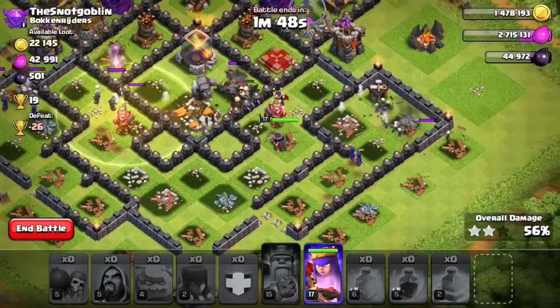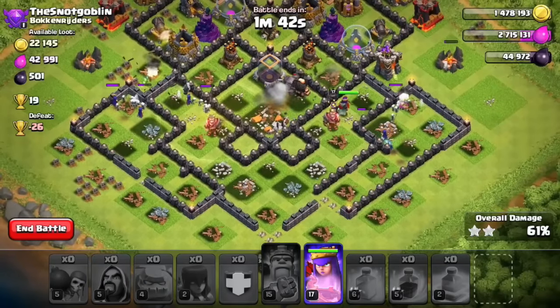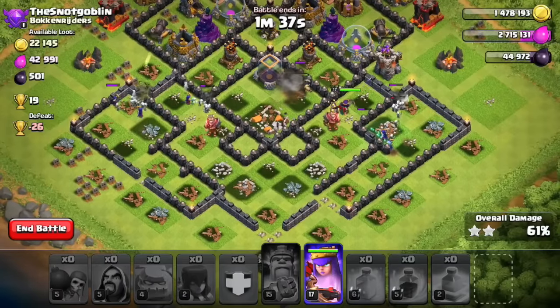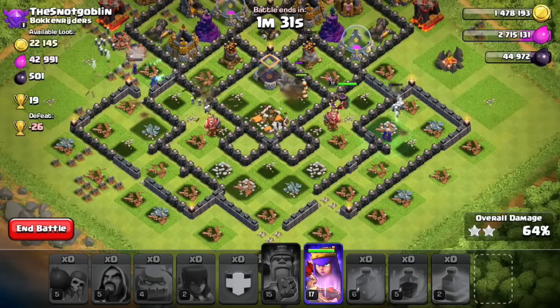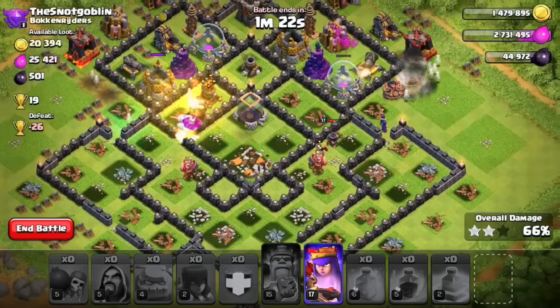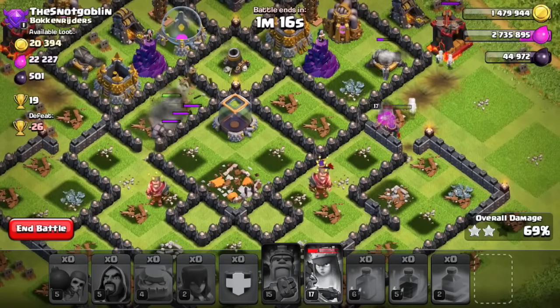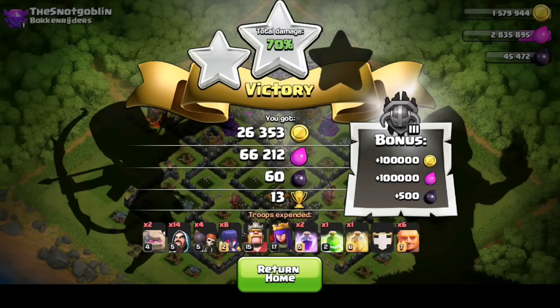The golem smartly uses the jump spell and the witches keep spawning skeletons. It's absolutely crazy how easy these raids are with witches — back when witches weren't nerfed they could take out max level-11 walls with no problem. Some huge bombs take out several of my witches, but we're still in good shape. I activate the queen's ability to clutch that cannon and we hit 70% again.